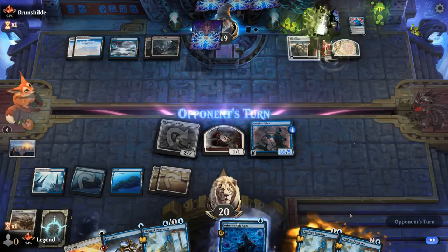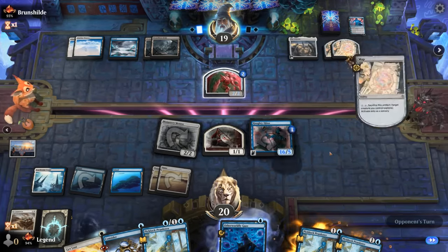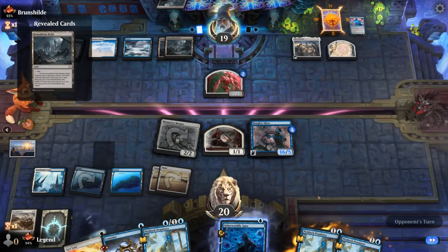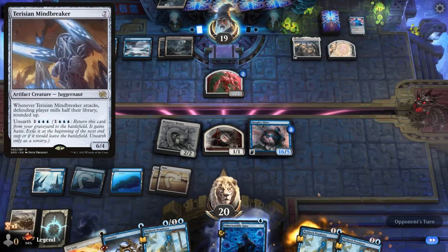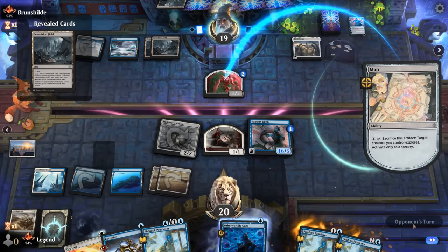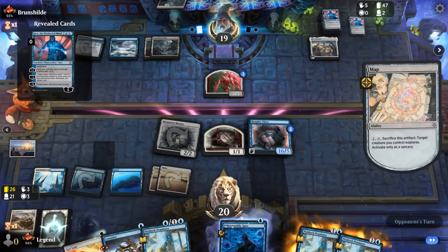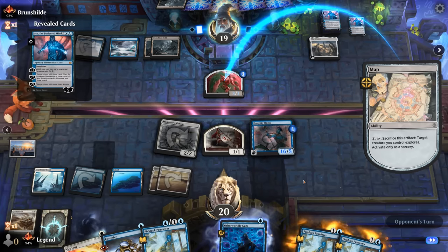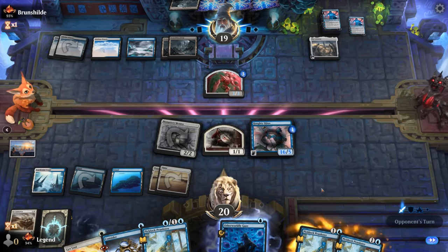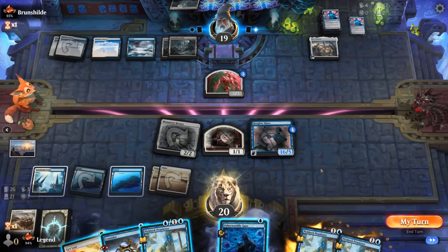The opponent transforms, probably meaning they don't have another Sunfall lined up, then goes exploring. If they plan to mill us with the Therasian Mindbreaker, we can Get Lost at instant speed before it attacks. But they found another Jace instead, which can mill us for fifteen. We haven't found our counterspell — no Make Disappears in the graveyard, still a few in the deck. We try Prankster to potentially find a counterspell, which could just win the game.